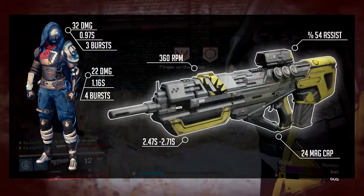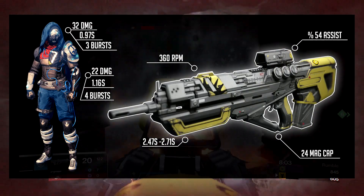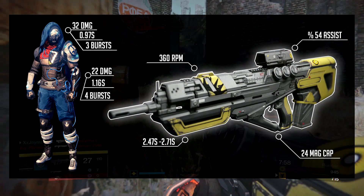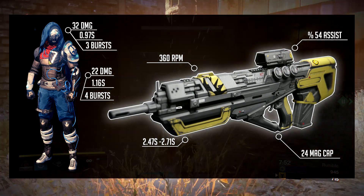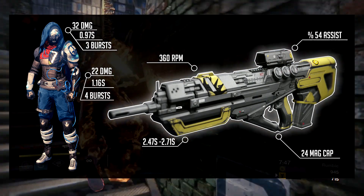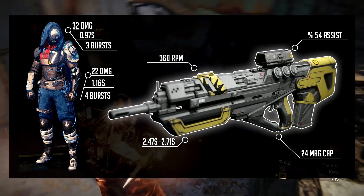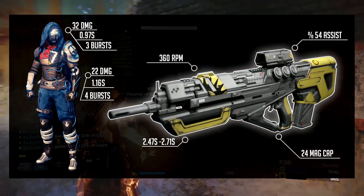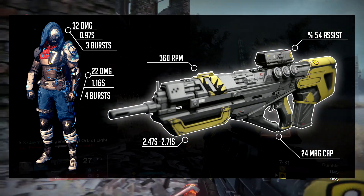Popping the hood on this thing, it's capable of doing 32 to the face cavity, 3 bursts total, sometimes 2 depending on their toughness, and it can kill in 0.97 seconds — or you can trim a third of that off if it gets to the 2-burst capability. 22 damage to the body and torso, possible for maybe even 3 bursts on many occasions, doing a 1.16 second kill to the body. 360 rounds per minute fire rate, coupled with a 54% aim assist, which is kind of generous. 2.47 second reload speed, pretty badass honestly — all-in-empty it's 2.71 — looking at a 24 magazine capacity.